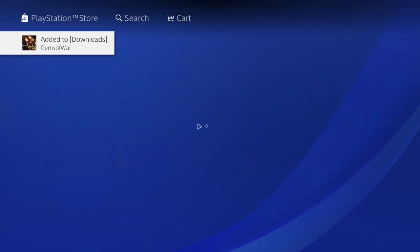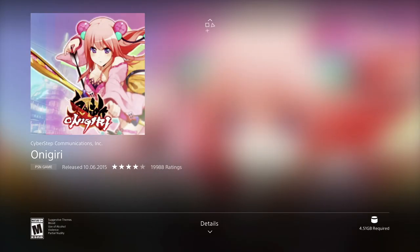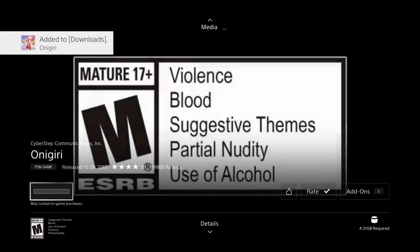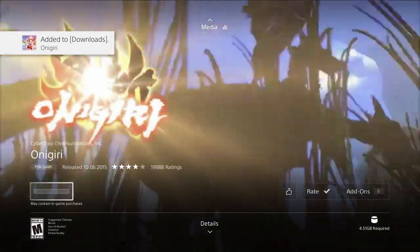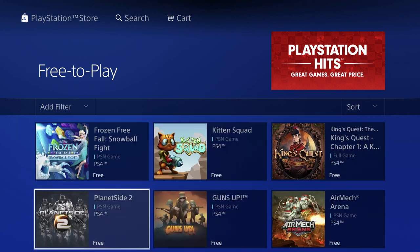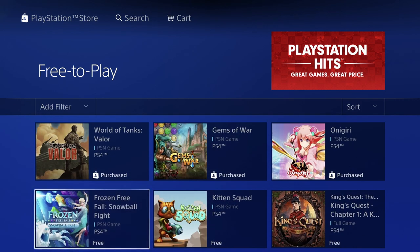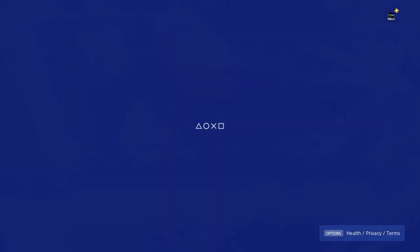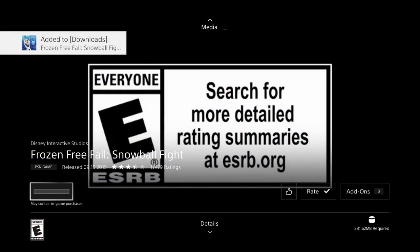Let's go back. We have this one here — go ahead and press download. This one is 4.51 gigs, so it should take about 10 minutes for me. Then we have Frozen, and we're looking at 381 megabytes — let's just download it.